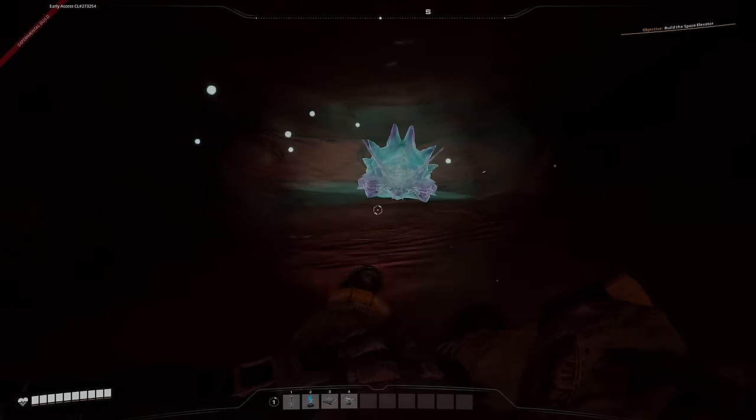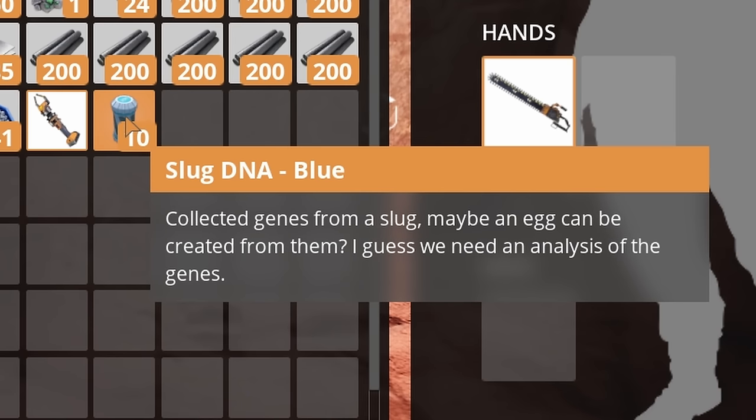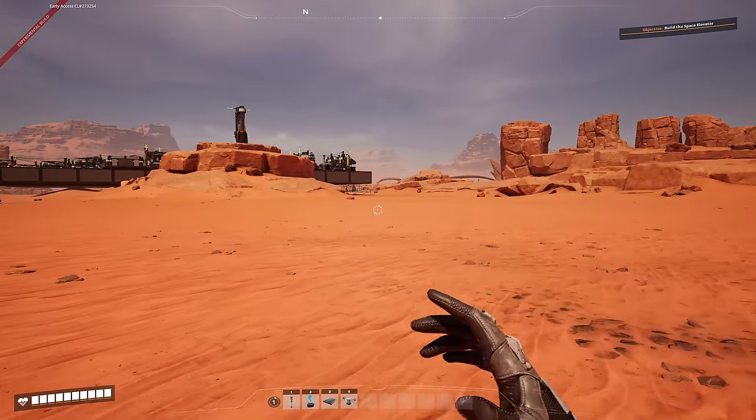Oh, come here, Mr. Sluggy. Come, come, come, come, come. Slug DNA Blue. Wait, we're getting DNA from slugs now and not using them as an overclocker? This mod is just getting wilder and bloody wilder.